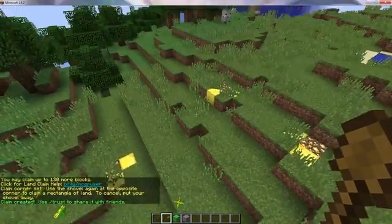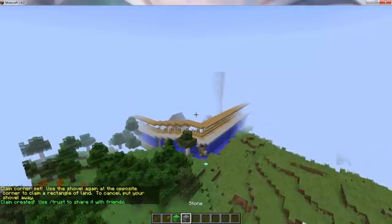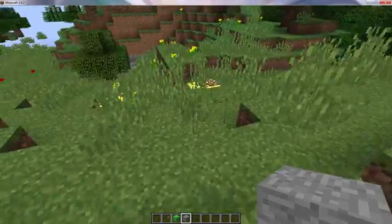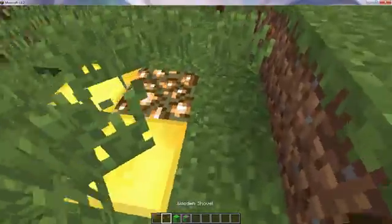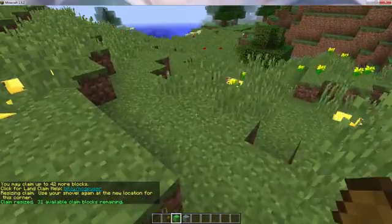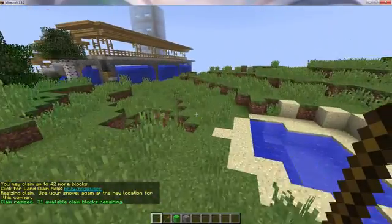I had an additional 130 blocks, so I just made a little claim. That's still my claim — so that's my huge town claim — but since I had the additional blocks, I made a little claim here that no one can break. So I could have a little hut here or something, and just like with the last one, I can change the dimensions and all that stuff. Have fun on MaceCraft.